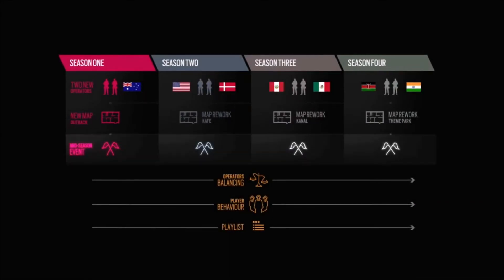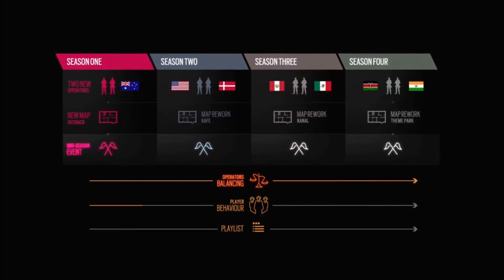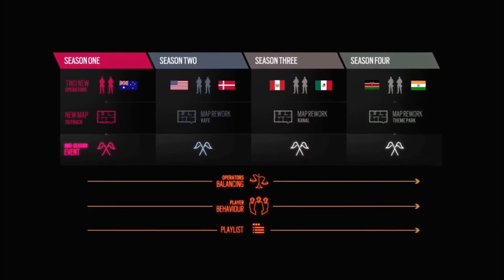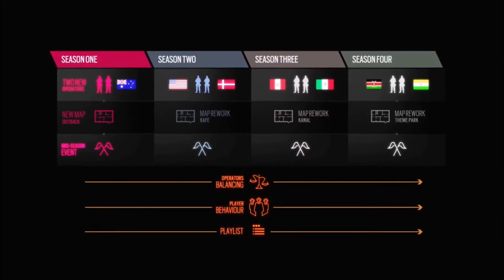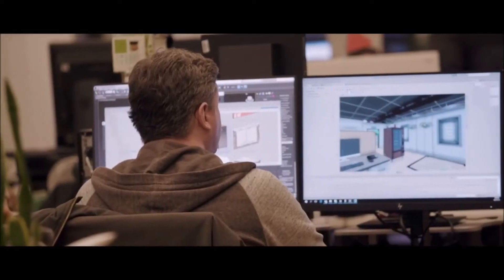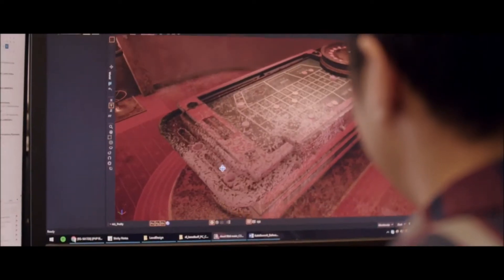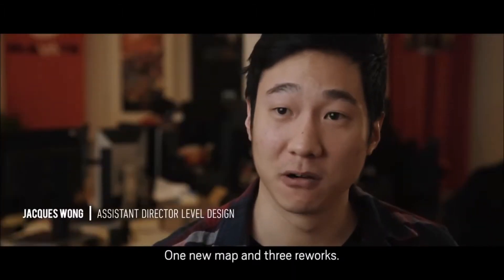There are different cells: event cells, operator cells, a cell about player behavior and handling toxicity, and a playlist cell. The roadmap and operations are going to cover the eight operators and your classic seasonal elements, but with more rework. We're putting a dedicated team focused entirely on maps and balancing — working on choke points and layouts that need fixing. For Year 4, we're going to change the formula: one new map and three reworks.